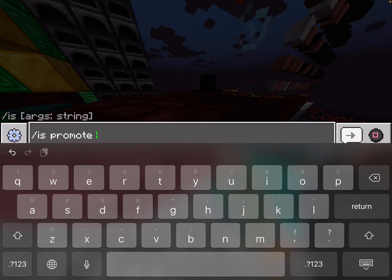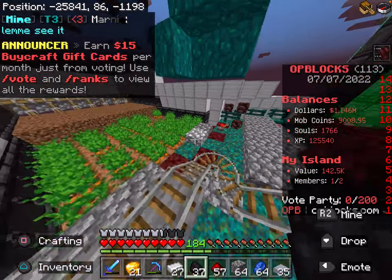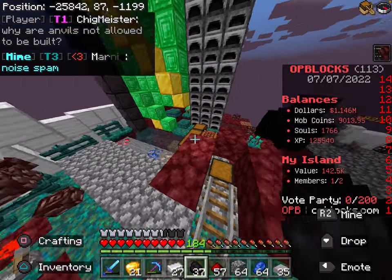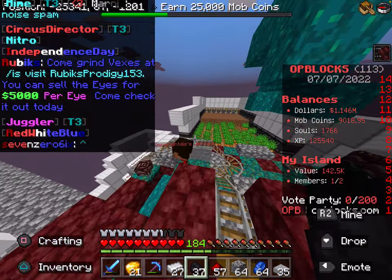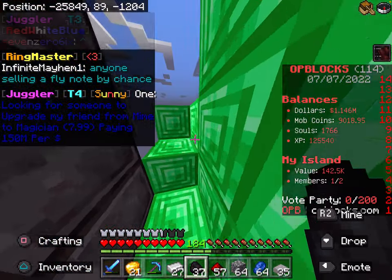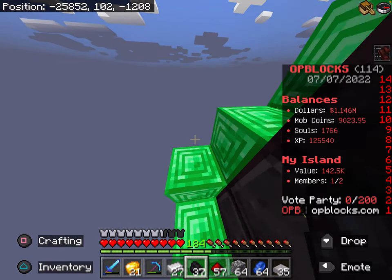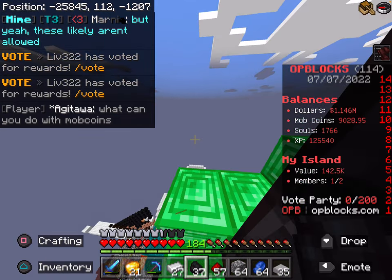So if you were inviting or promoting a Java player, you'd just use the username without any special character. For every single command that requires a username on OP Blocks, if they're Bedrock you always have to put that little character in. For Java players you don't need to include it — you just don't need that little thing at all.